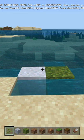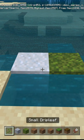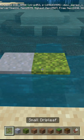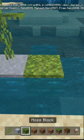I can get them in lush caves, so they'll be available in lush caves in the future. But currently, if you want to place small drip leaves on dry land, you can only do it on clay or moss blocks.